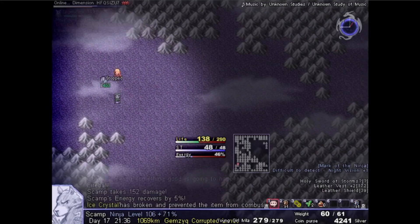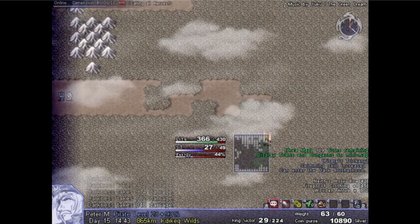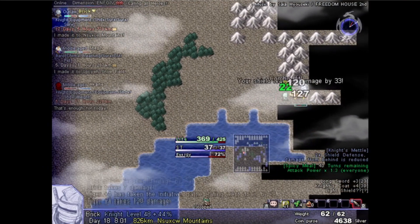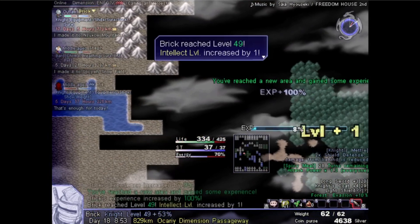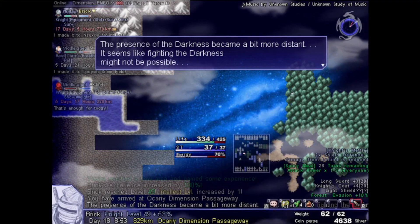But what if I were to tell you it doesn't end there? In One Way Heroics, it's not enough to beat the Demon Lord and stop the darkness, and then improve the lives of those around you. It's not enough to even kill the darkness itself and save the world from its encroachment forever. You've only saved one timeline of one dimension. You gotta take your mementos from all your friends and past lives, any dimension gold you get your grubby hands on, and venture into the dimensional passageway to kill the godlike being that is behind the existence of the darkness in each dimension to begin with. Say what you want about the hero — they certainly rise to the occasion.